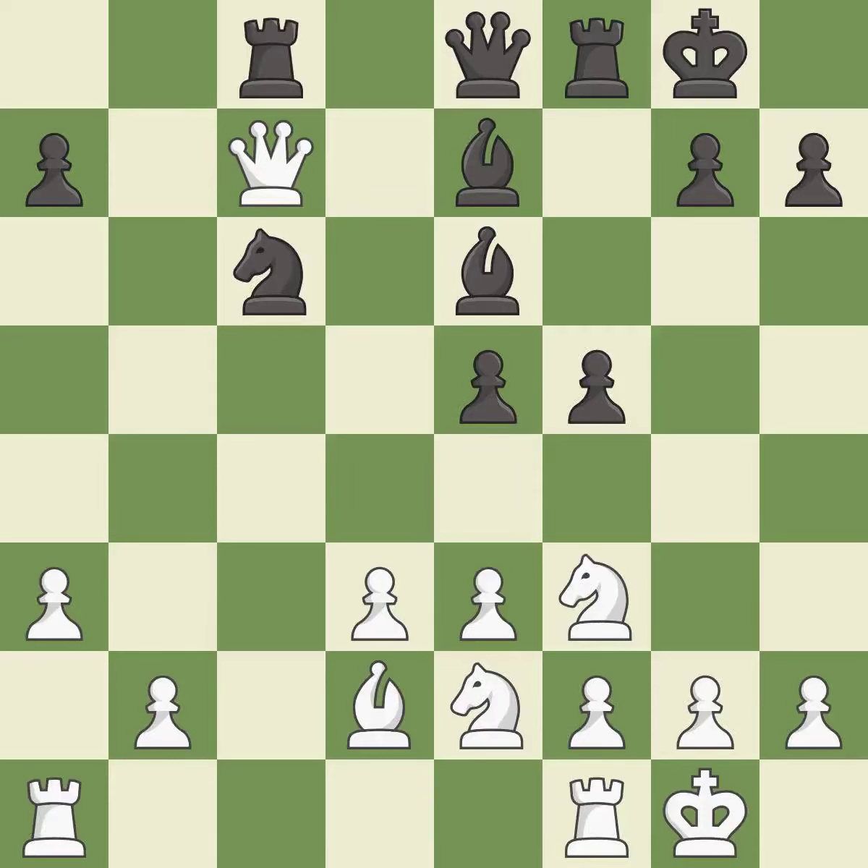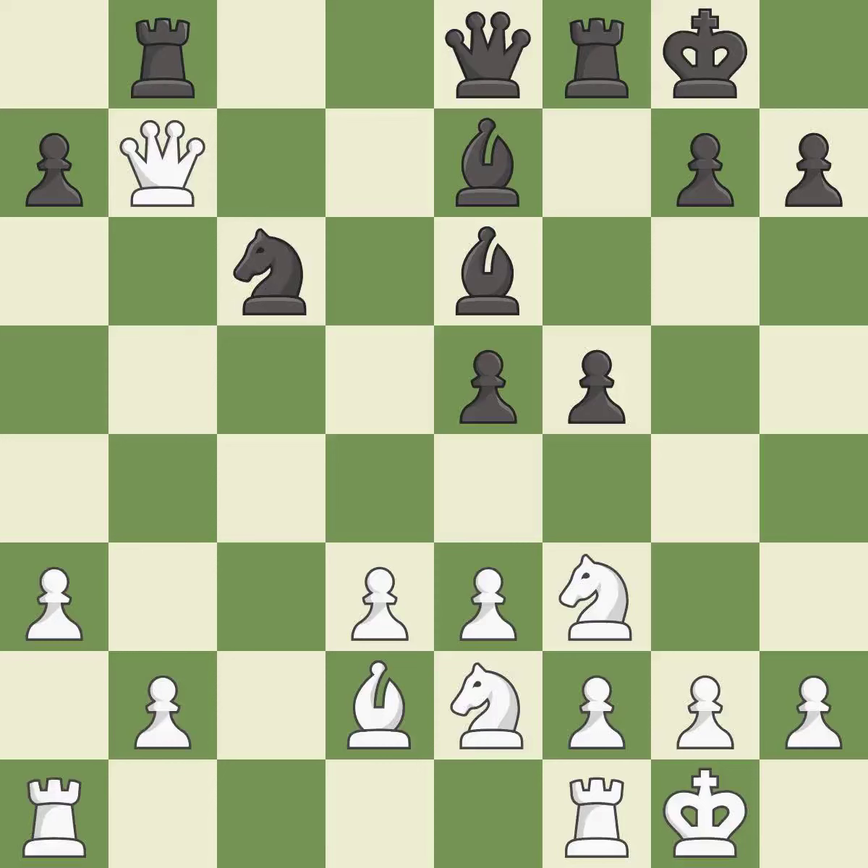This wins time by threatening a queen and forcing it to move away — it is best. This move puts the queen on a safer square — it is best. This wins a tempo by threatening a queen and forcing it to move away. This is the only good move — it is a great move. This moves the queen to safety. This is the only move that works — it is a great move.